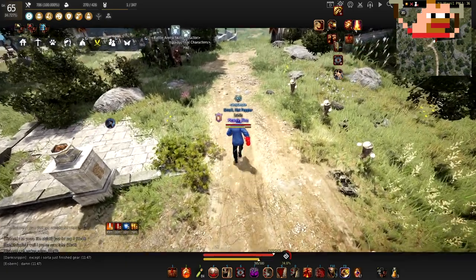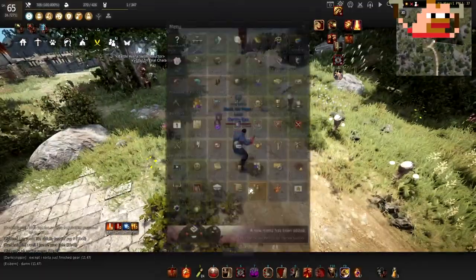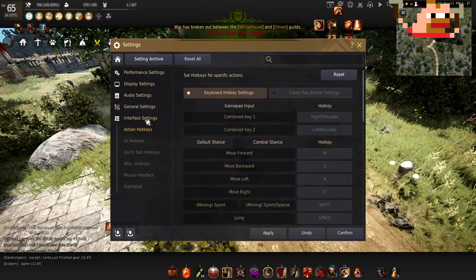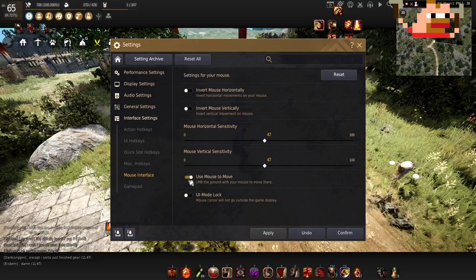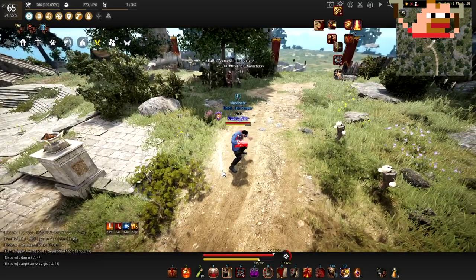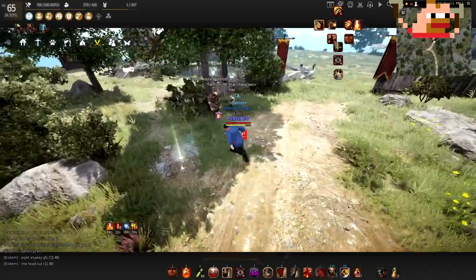First off, to start using click to move, you need to actually enable it. All you would do is go into your settings — this is the old menu, so if you're using the new menu, just follow along. Open up the settings, go to interface settings, go all the way down where it says mouse interface, enable click to move, and hit apply. Now you should be able to hit Control and start clicking, and your character goes wherever your mouse clicks.